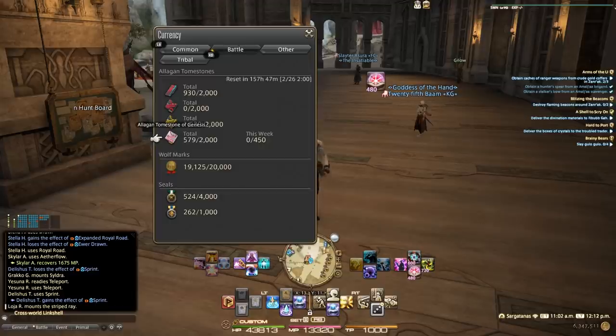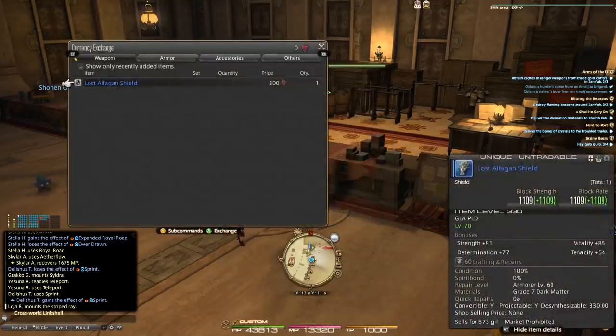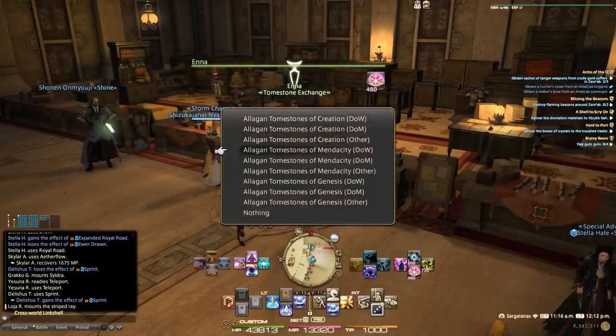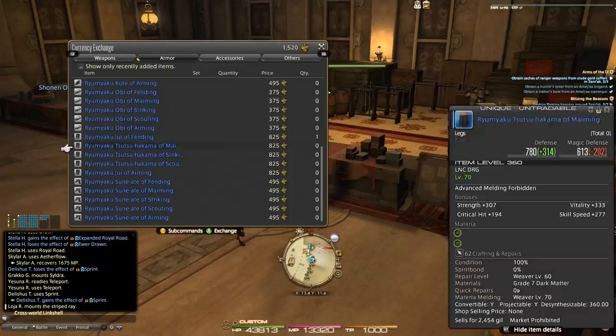Dungeons are also going to feed you these tomes, allowing you to purchase gear and advance your item level pretty quickly. Once that weekly lockout is removed you're going to fly through it. Talking to Enna, you can see the tomestone exchange. Creation gear is still listed but you won't be getting Creation, so you'll use hunts to acquire that 330 gear. Under Mendacity you can see your 360 gear — all of it is upgradable through 24-man raid tokens, which we'll cover shortly.